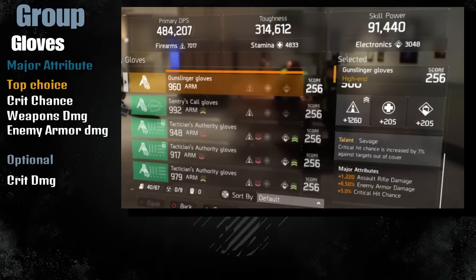The gloves you want to wear are Savage gloves because they give you a seven percent Critical Hit Chance. Not many people use cover during combat, so this is a really good choice if you want to be pure DPS since there's no other high-end gear besides Finisher's that gives you extra damage. Since you're lacking Critical Chance on this build, this is a good choice. For major attributes I pick Assault Rifle as my main weapon, then Enemy Armor Damage and Critical Chance - though you can swap Enemy Armor Damage for Critical Damage, either way they're both good.